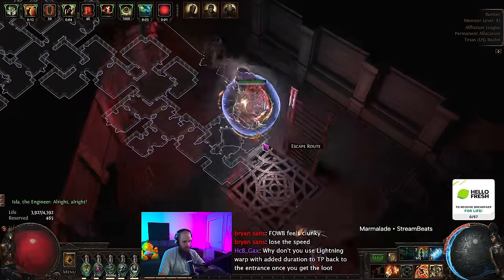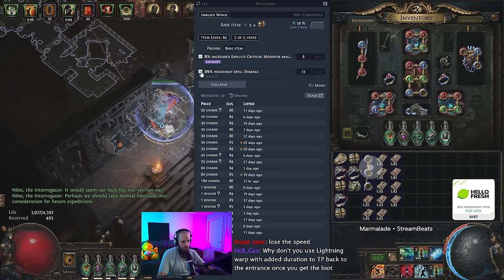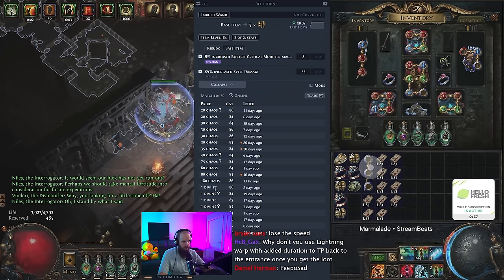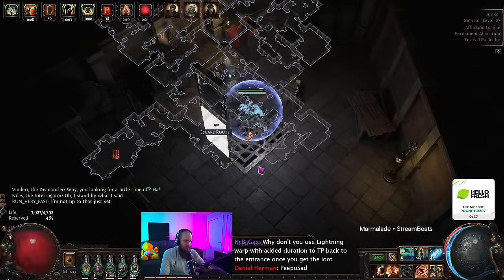This league, Heist got some pretty massive changes with the new transfigured gems. There wasn't really a need to have alt qualities, although I missed some of them — they probably needed to go. With Heist losing its main money generator, there needed to be some changes done if the mechanic wanted to exist in the future.